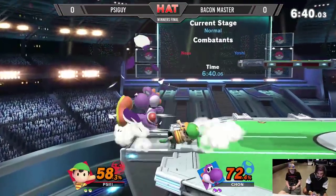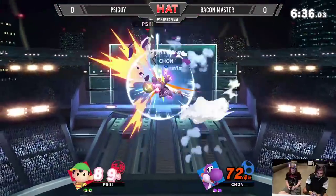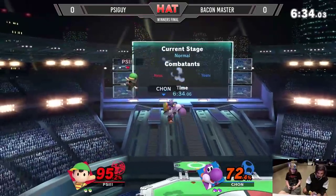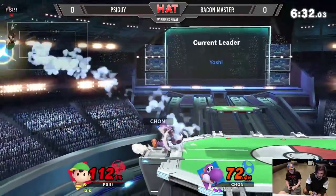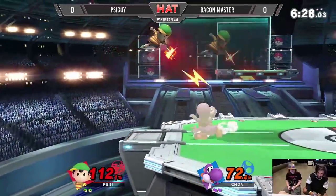Good cover right there with the egg coming in with PK Fire but barely missing. Now these juggles with the eggs are looking really nice. Psy Guy does have a jump, but assuming no — no air dodge up.